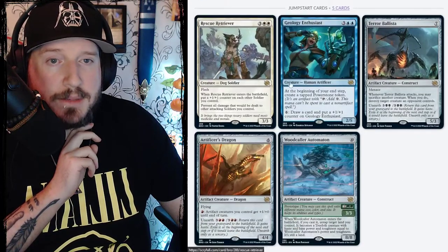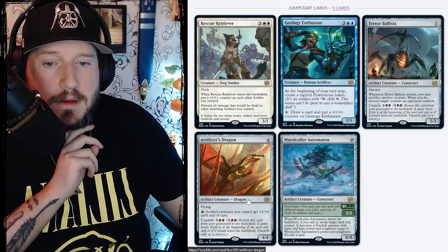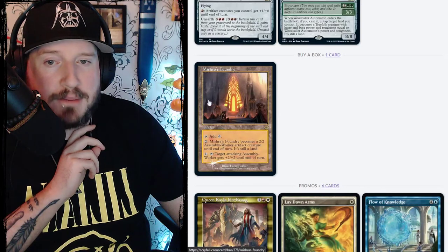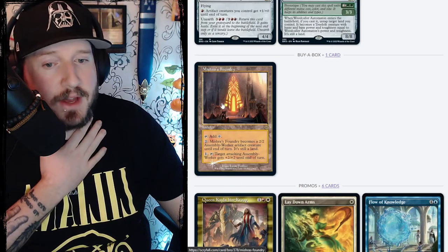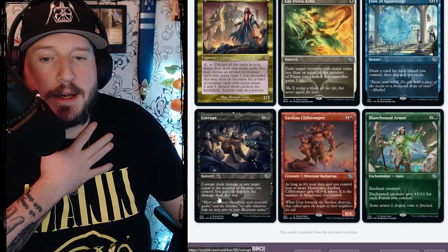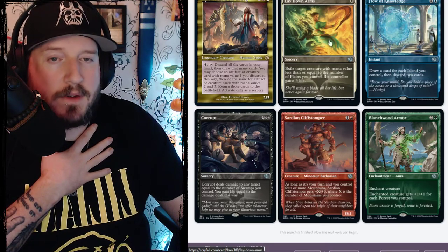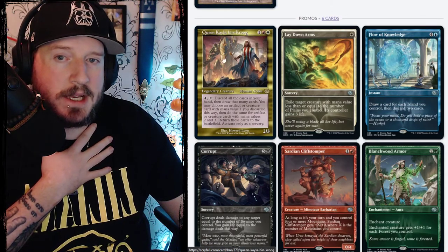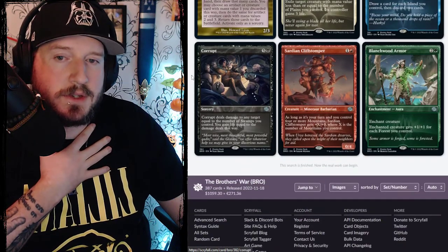We've got the new Jumpstart cards — new dog, new constructs, new dragons. The buy-a-box promo is the retro version of Mishra's Foundry, and then the card that cares about however many lands you have is going to be the in-store play promo. Queen Kayla bin-Kroog is the first store promo.